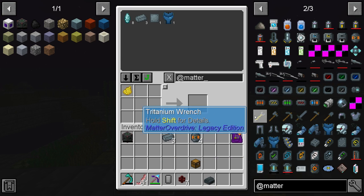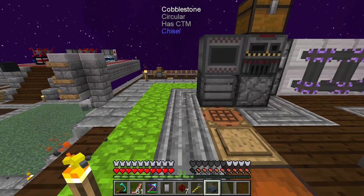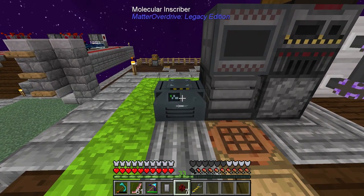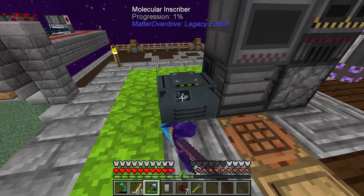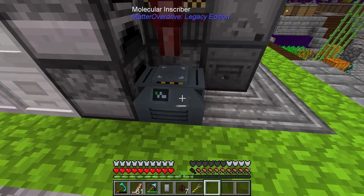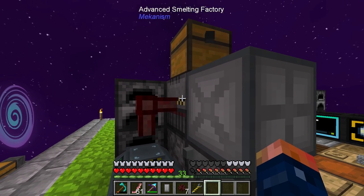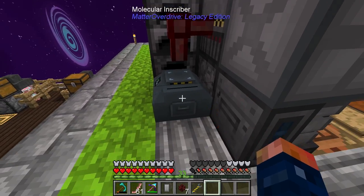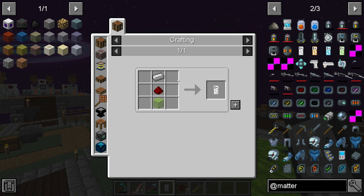You will definitely need that wrench. So we can place this down and give it power as well. By the way, when I said you can't break it — see, look at this, very very slow. Shift right-click with a wrench — bam — you can pop it off. I'm going to place it back here for right now. This is building up with some power because this is running. We don't need much power for this, but we do need to go ahead and make our isolinear circuits.